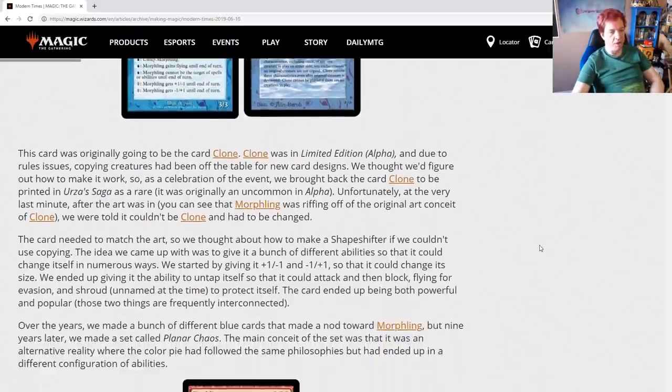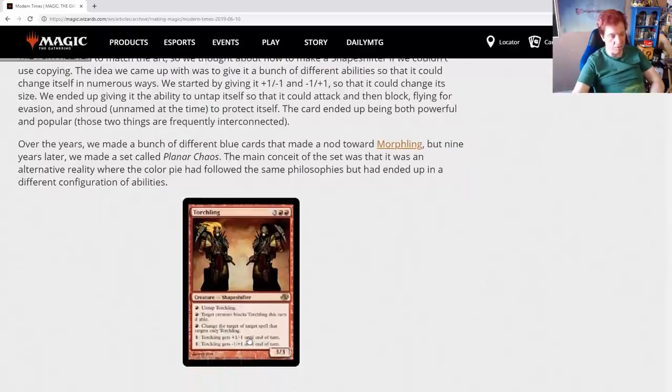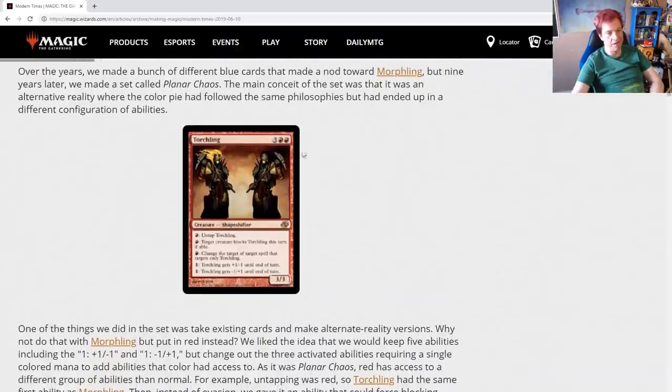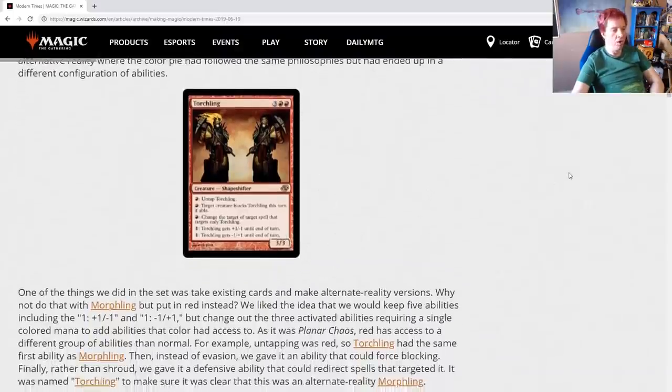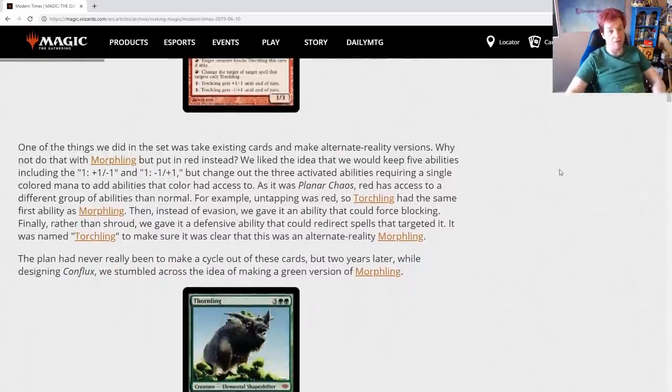Over the years, they made a bunch of different blue cards that made a nod towards Morphling, but nine years later they made Planar Chaos. The main conceit of that set was an alternate reality where the colored pie had followed the same philosophies but ended up in a different configuration, and thus we have Torchling. Torchling has the same two size-adjustment abilities as Morphling, but its other abilities vary — you can still untap it, but you can force blocks and change the target of spells. Same casting cost, same power and toughness, but in red.